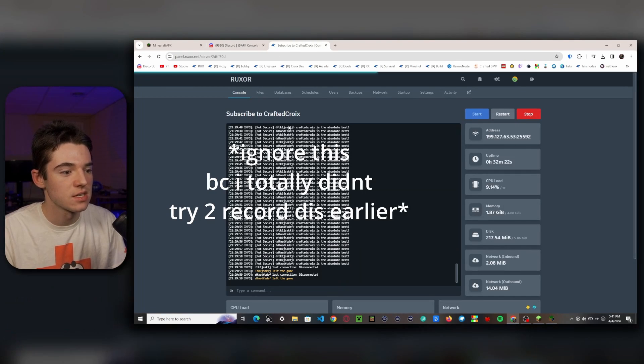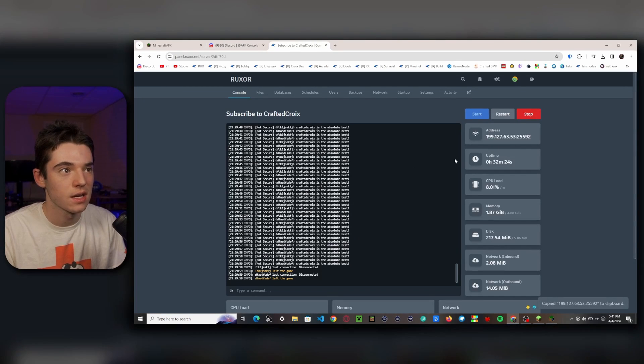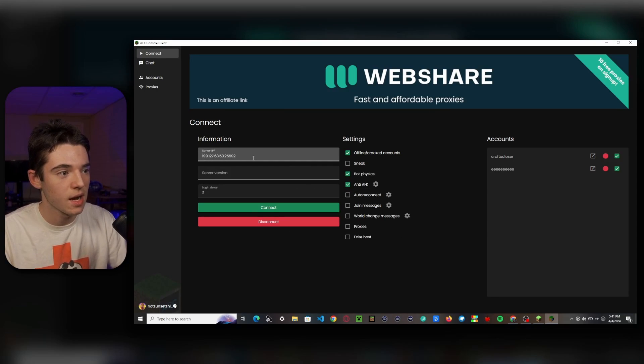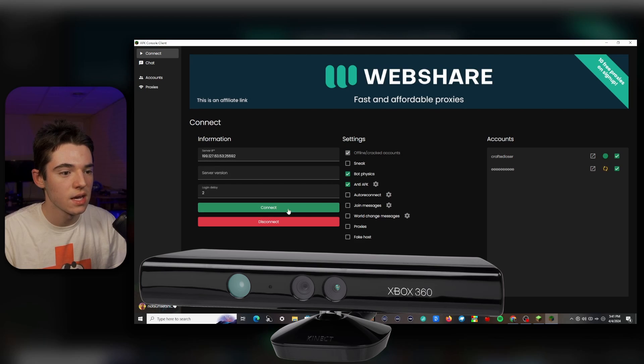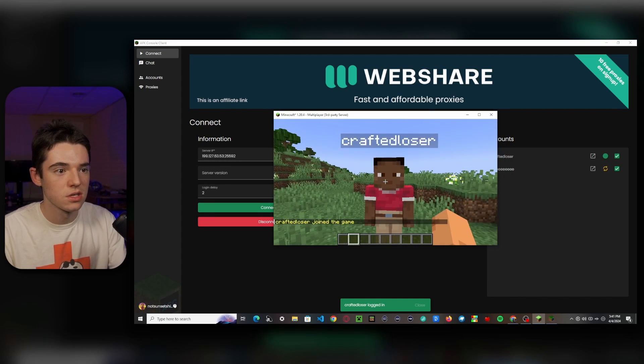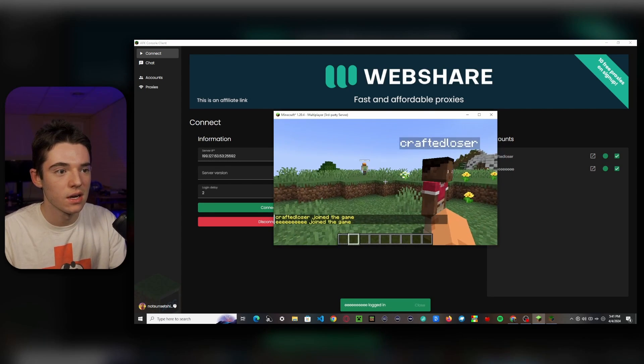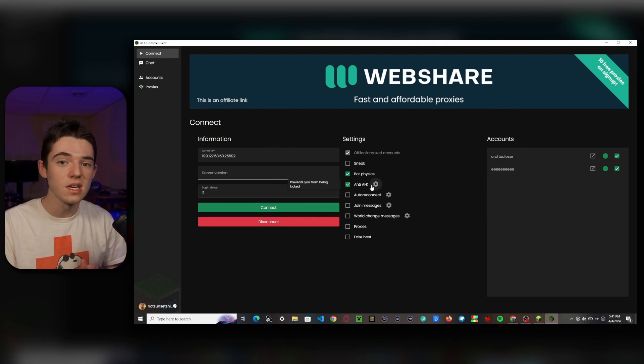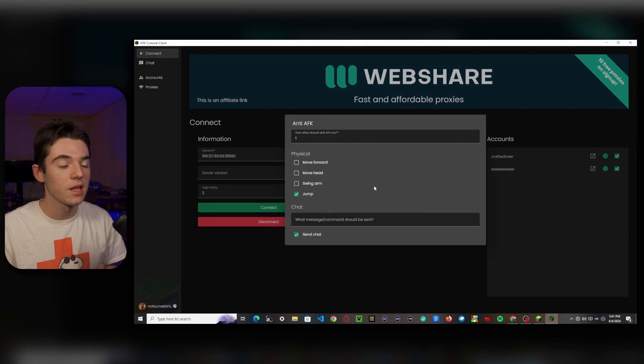Now we can just head back to the Connect page and fill in your server IP. I have a little test server here, so I'm going to copy the address and paste it in there. Now we are all good to go ahead and connect. We can join the server — and they are here, jumping because of the anti-AFK.